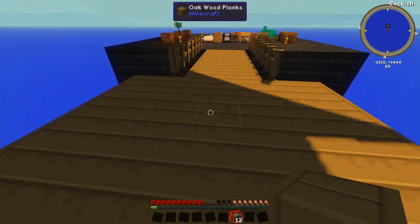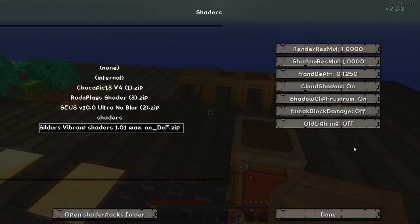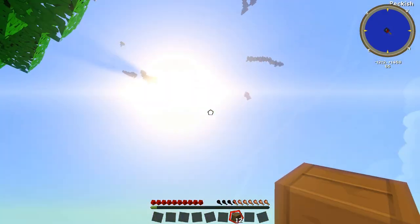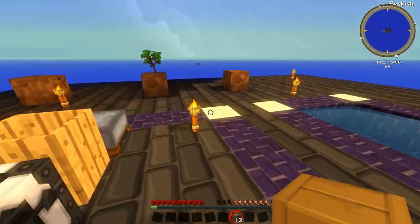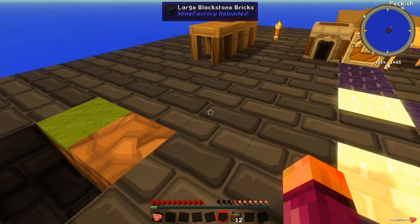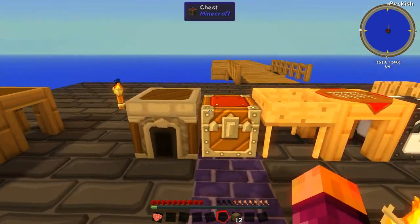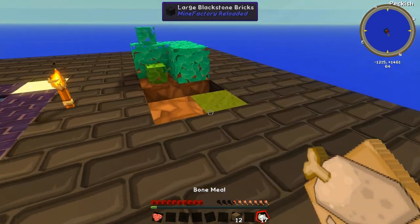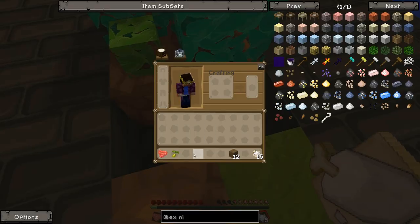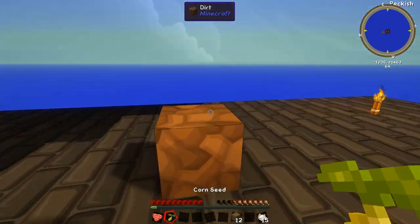I wonder if that's clouds casting these shadows. It's kind of annoying - let me turn cloud shadows off. There we go, much better - cloud shadows really do annoy me. Look at this, we have stuff - let's bone meal this grass a little bit more, I want to see what else we can get. We got some grass - oh, a corn seed! Can we plant you, Mr. Corn seed?